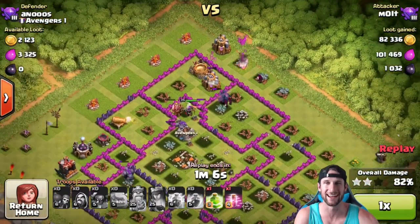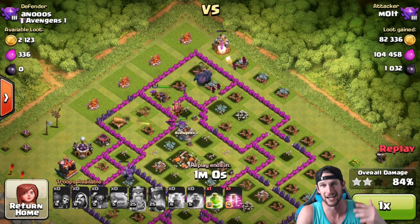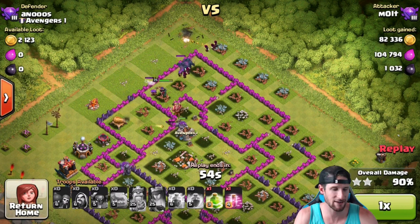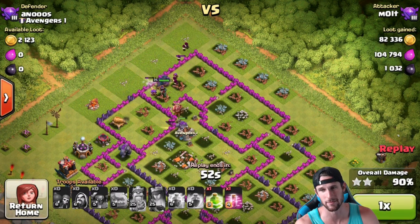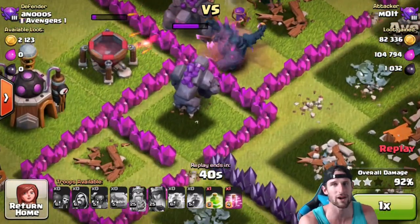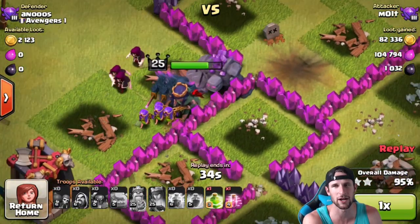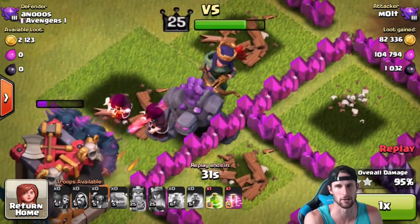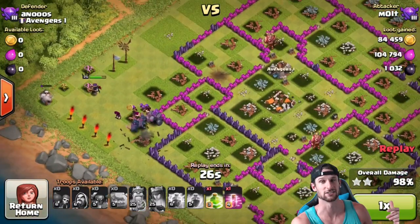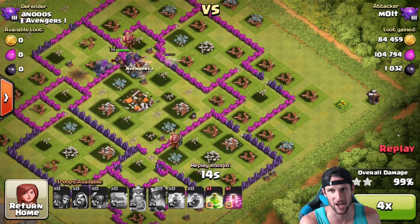We've got two PEKKAs still up, the king's already down which is surprising but not really. The queen's doing her own thing with the archers taking everything out. We already used her ability and we're clearing everything out at the top of the base. Let's fast forward — this golem here, what is this golem going to do? They finally break through the wall, the two golems just hanging out together, going to take out a builder's hut and a gold storage.